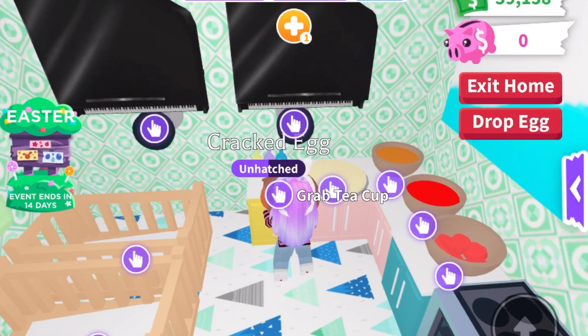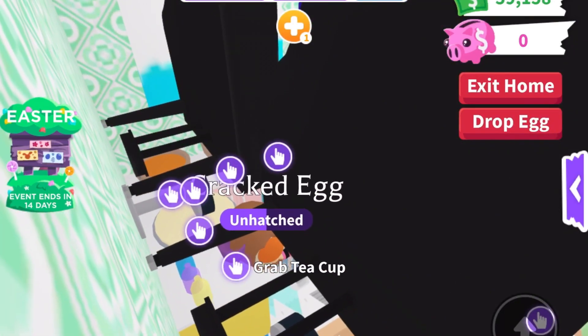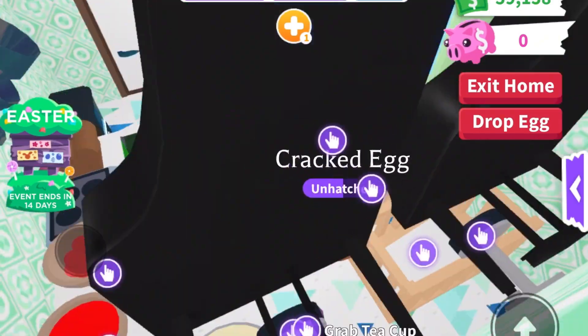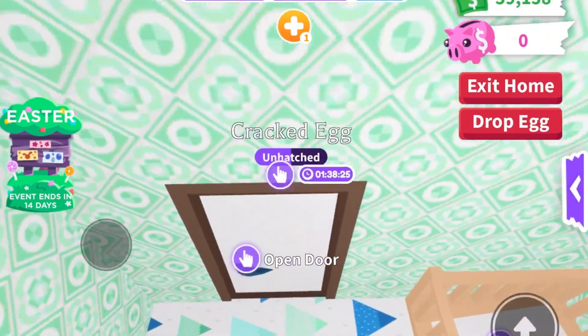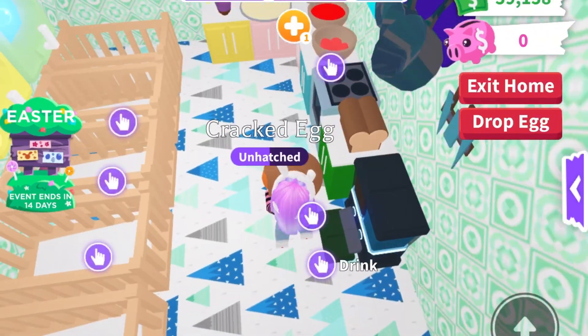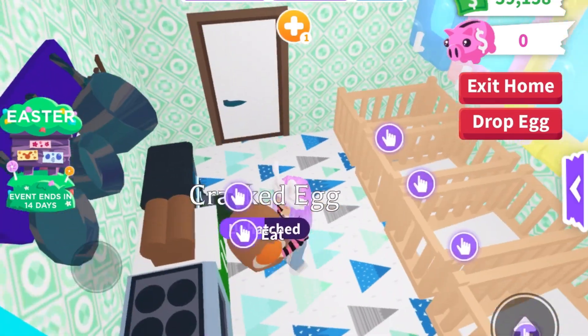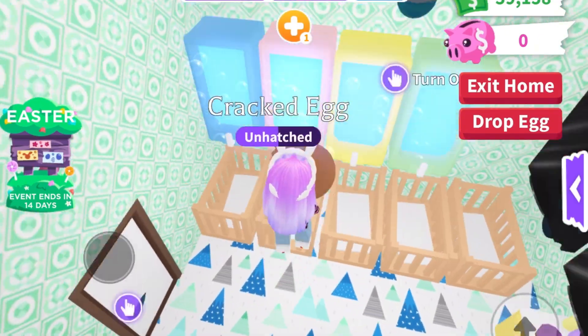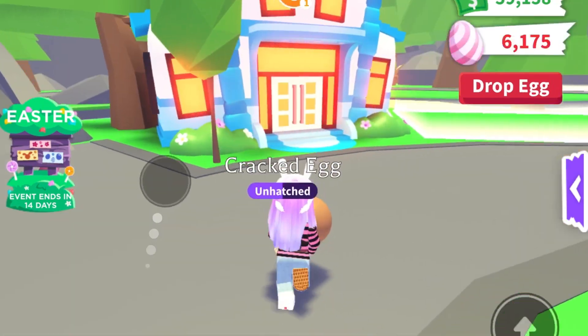My fourth tip is to save up a ton of eggs at once. Rather than saving up 14,000 again and again, I recommend saving at least 100,000 eggs or more and then buying the egg basket or whatever you want. People want to offer for more baskets rather than one — they think they have a better chance at hatching the legendary, which is true.